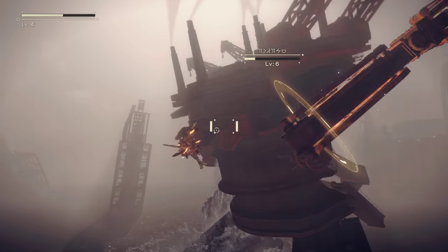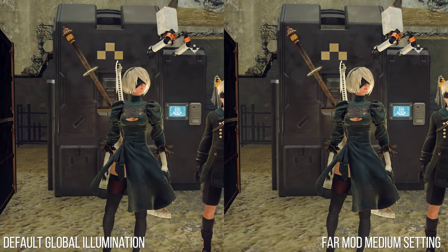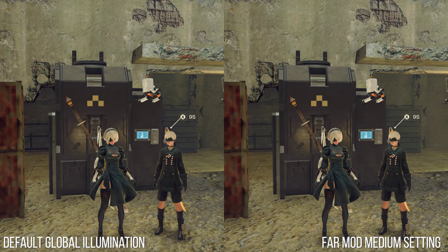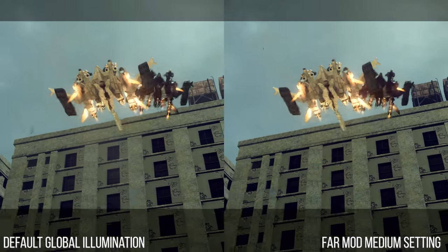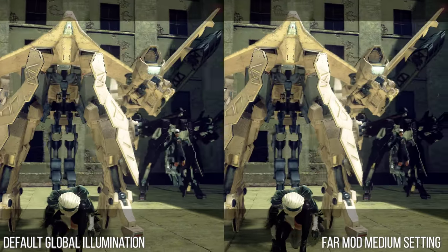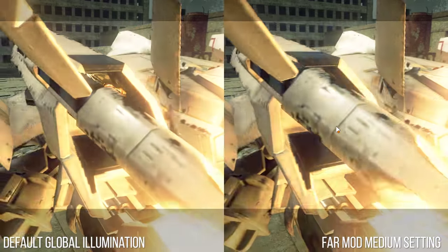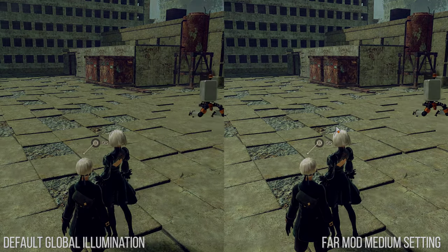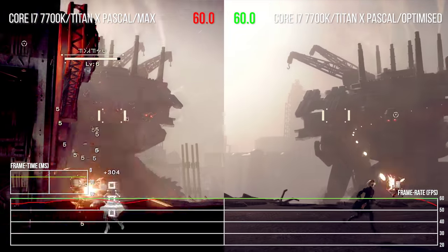What I've done here is drop the GI setting from default ultra to the mod's medium setting. Aside from a slight pairing back of shade, the effect is very similar overall. I've also dropped shadows to medium for additional GPU headroom. There's simply more stability with optimized settings, and while you're not guaranteed 4K 60 throughout the game, it's clearly a lot more consistent at that target frame rate.